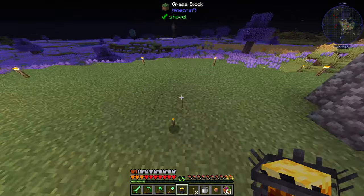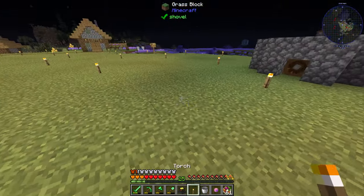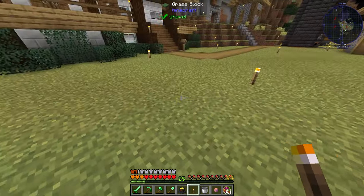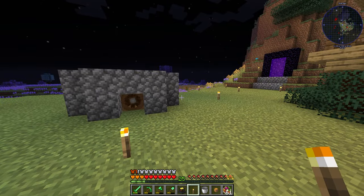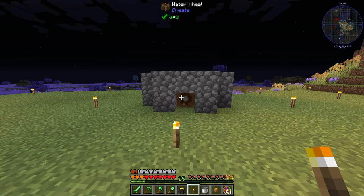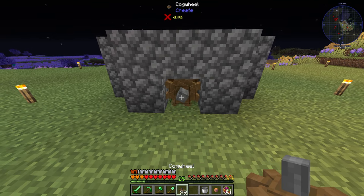Oh, I broke all the torches because of that water. Looks like nowhere else is unlit. So what we need to do is grab ourselves the cogwheels and they'll come out like this.